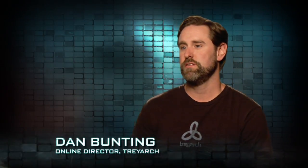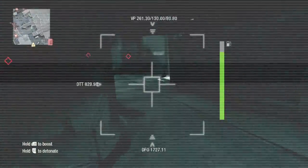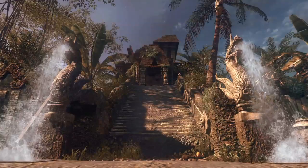Today we're talking about Annihilation, the new map pack for Call of Duty Black Ops. We have four new multiplayer maps: Hangar 18, Silo, Drive-In, and Hazard, and a new Zombies map called Shangri-La.